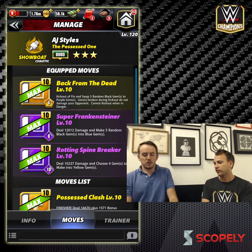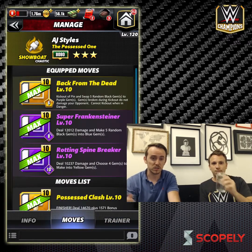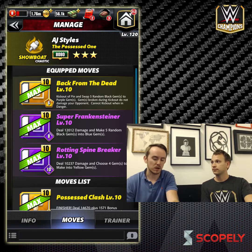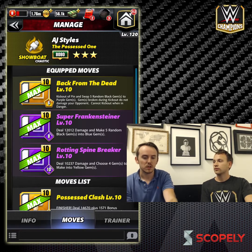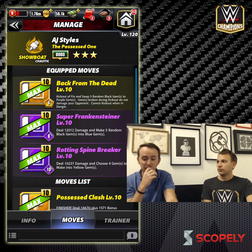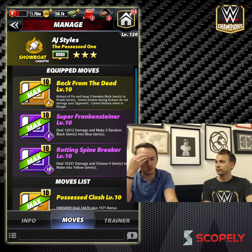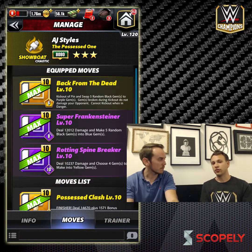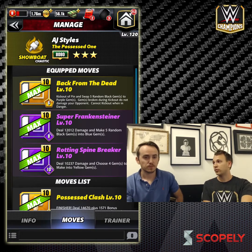What trainers are you using in this case? With this combo, the trainer set I really like is Enzo and Dolph Ziggler. Enzo because it allows you to charge up the kick-out move right off the bat. I could see an argument for Xavier Woods to charge the two purple moves, but I like Enzo in this build because it makes sure that by turn two you have your kick-out move charged — so if you get hit by a big choose move on turn two, you're able to kick out immediately and hopefully start your own combo right away. If you do Xavier, you're a little more prone to the variability of the gem board.